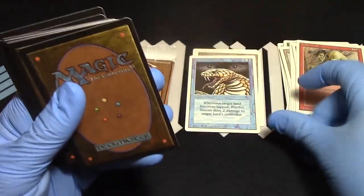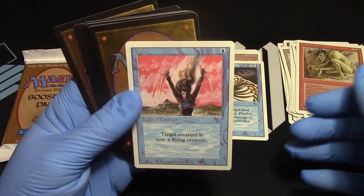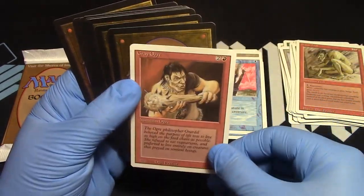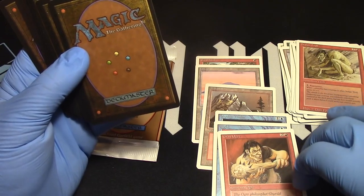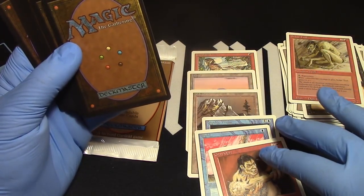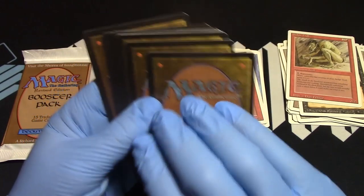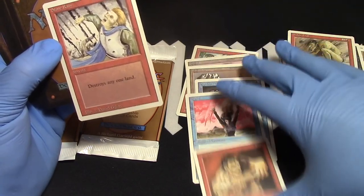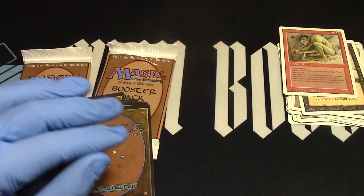Psychic Venom — well, if he casts it we can just put that out there and do two damage. Flight — that will do nothing for our hippie, he's already flying. Gray Ogre, but he's red. Playing with a red-blue deck. There it is, we've done it again. We're six cards deep — red-blue forever. We got a black card at the end. One, two, three, four, five, six — we're up to seven. We have a hand. This is our starting hand right here. We're playing red-blue.